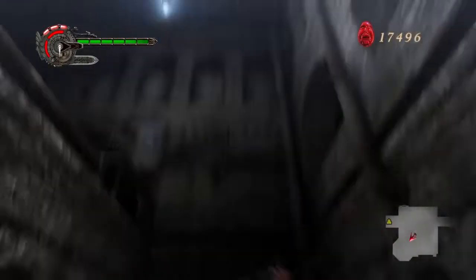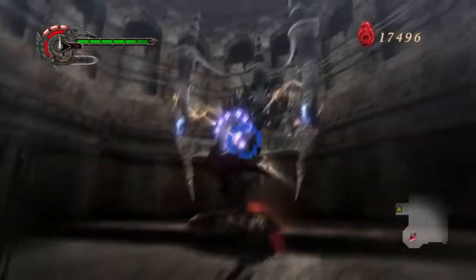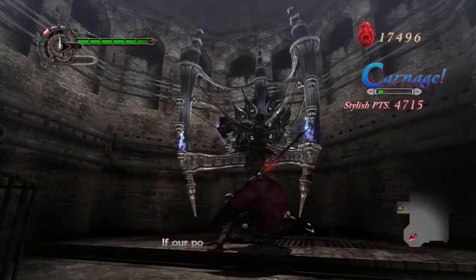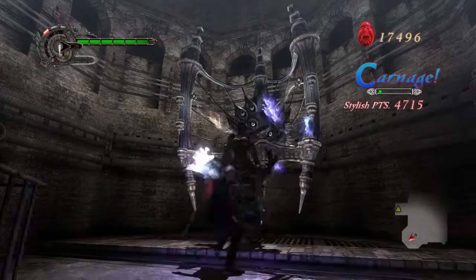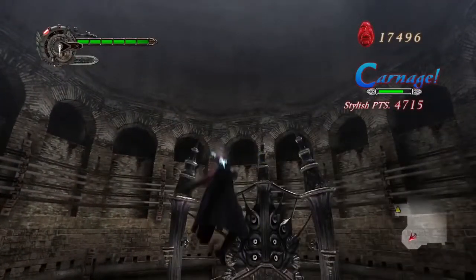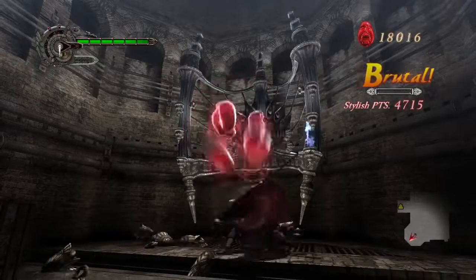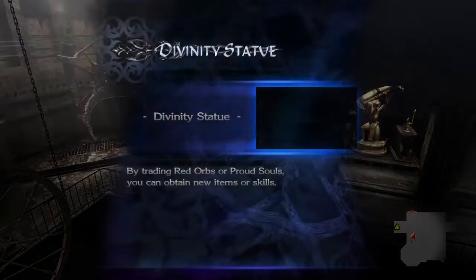Is the alternate outfit exclusive to the Special Edition? Yes. Virgil gets a red alternate version of his normal outfit — essentially just red instead of blue — and a lot of people like to call him Vante. This is a Combat Adjudicator: you need to achieve a high enough style rank to break it and get the Blue Orb Fragment inside. There's one for Nero and another for a different playable character much later on.